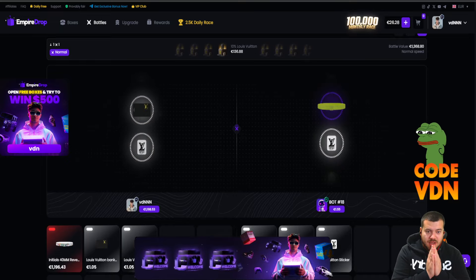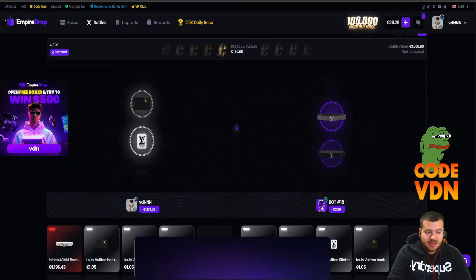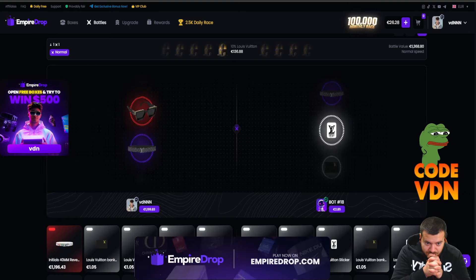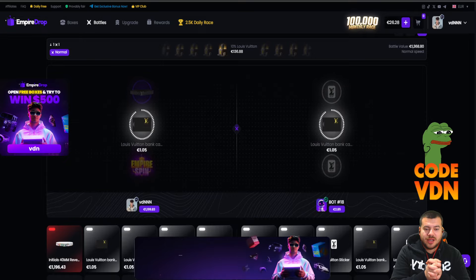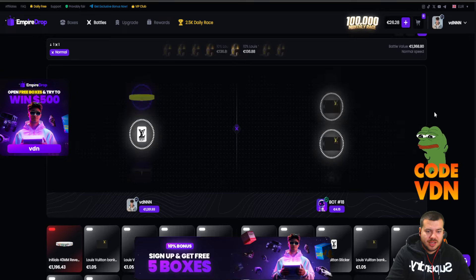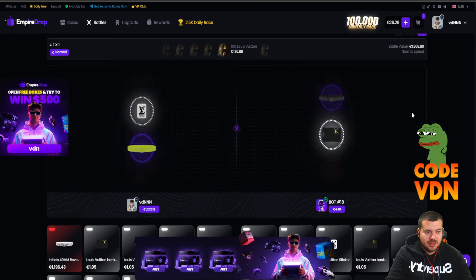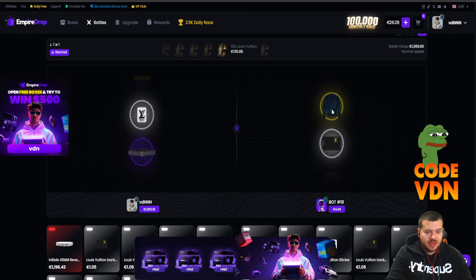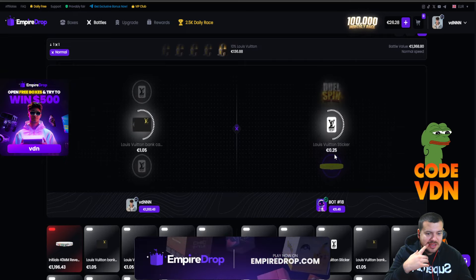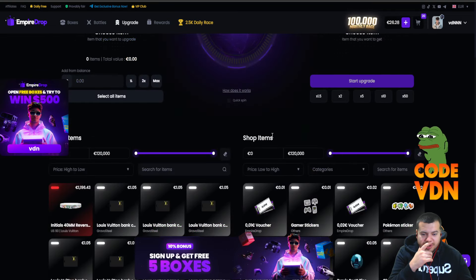Continue like this, come on! Give me something good from Louis Vuitton one more time to be safe. Give me that belt, come on! Oh my god, Louis Vuitton empire spin — so close! Belt! Last three cases, come on please. Oh my god, okay last case — 10% Louis Vuitton, dual spin, belt belt! Okay, we pretty much got our money back here.